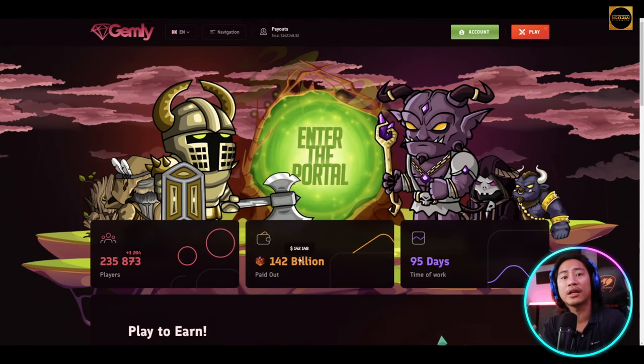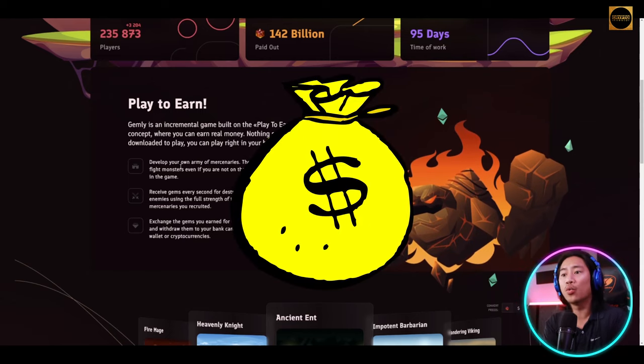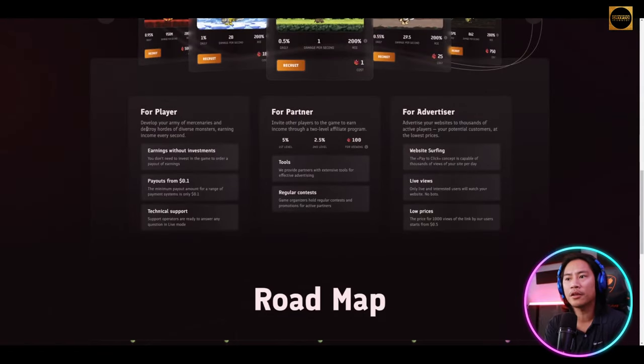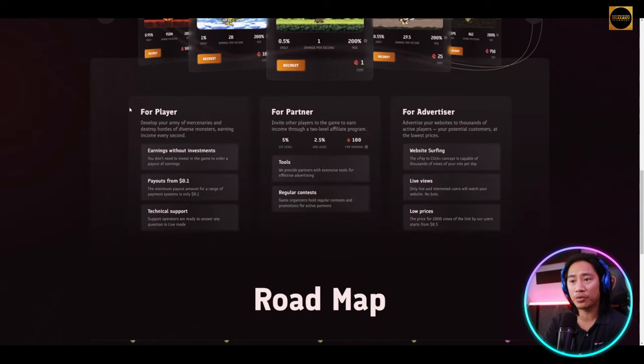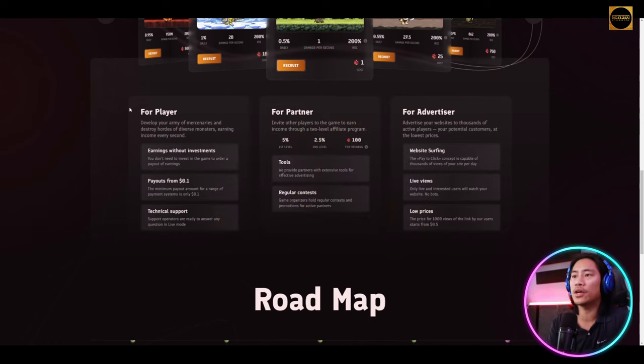Gemly is an incremental game built on the play-to-earn concept where you can earn real money. It's somewhat like a mining game where you purchase your army — develop your army of mercenaries and destroy hordes of diverse monsters, earning income every second. Earnings without investment means you don't need to invest to get a payout, but the more army you get, the more monsters you kill and the more gems you collect. Minimum payout is 0.1 dollars across a range of payment systems.